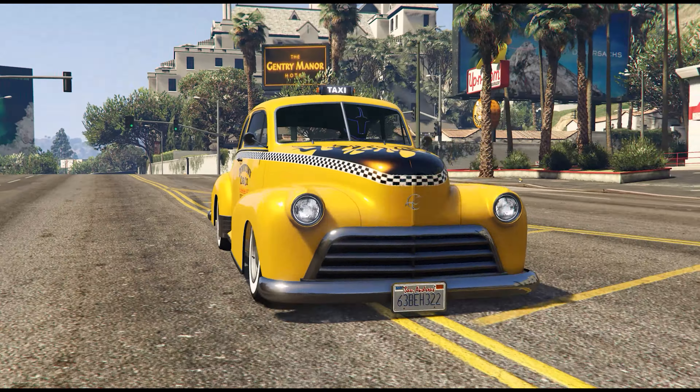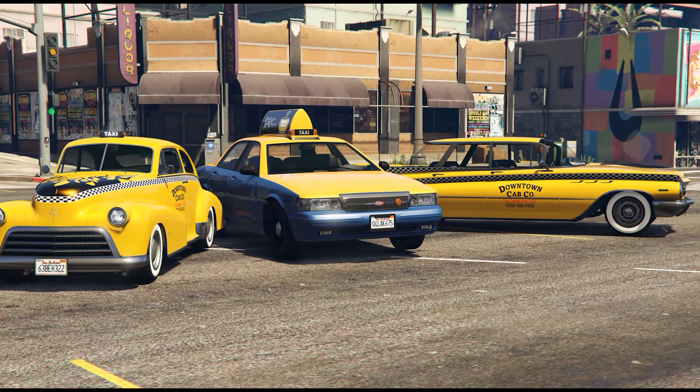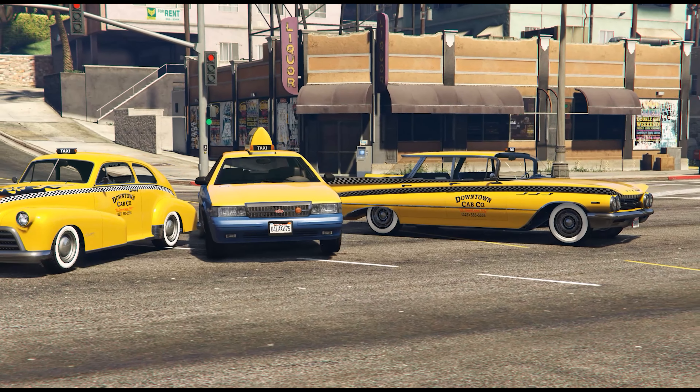Let me know down below in the comment section — what do you guys think is going to happen? Will we actually be able to use our own personal vehicles as taxis if they have these liveries on them, or are we able to rent these specific vehicles with these liveries from Downtown Cabco? But at the end of the day, I'm extremely hyped for this to come out and I'm sure a lot of you guys are as well. This is probably one of the best things about this update in my opinion because we've been waiting for this for a very long time.